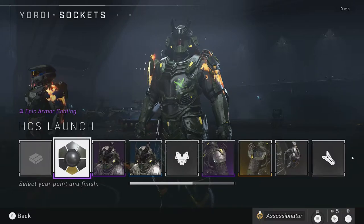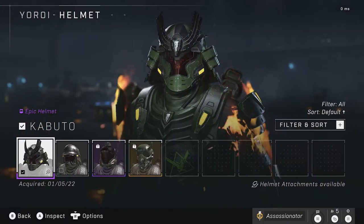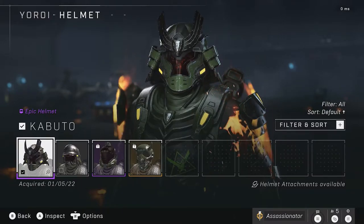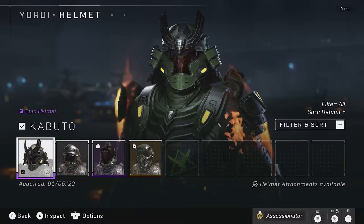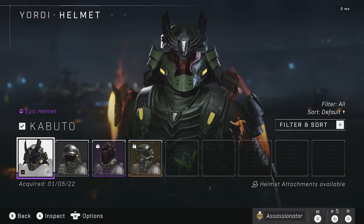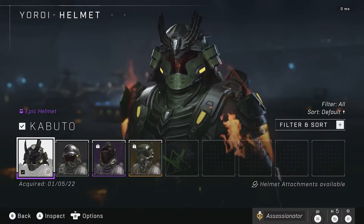Since we're on the Yoroi armor set, I'll show you the Kabuto helmet that you've been able to get through the Fracture event. This is at level 15 in the Fracture event. This is the stock one that just comes with the armor core, and it looks cool. I was really happy when I made it to this level to get it, but you do have to grind away to get to level 15 if you want this.